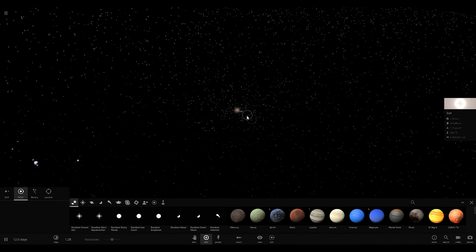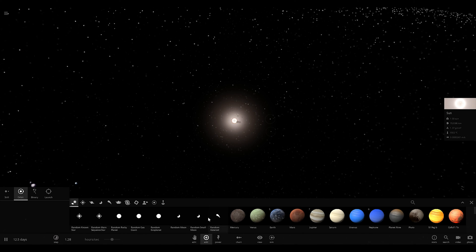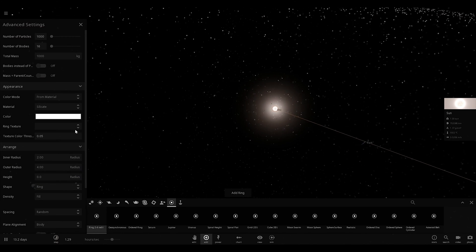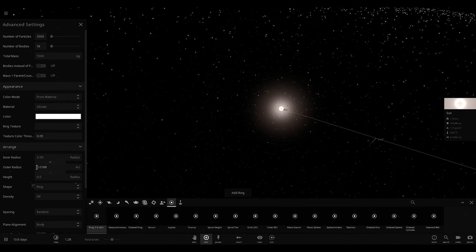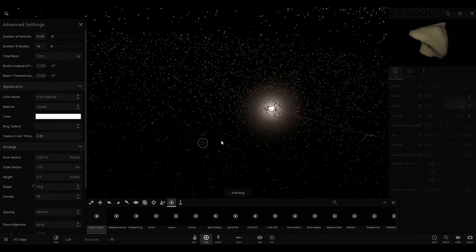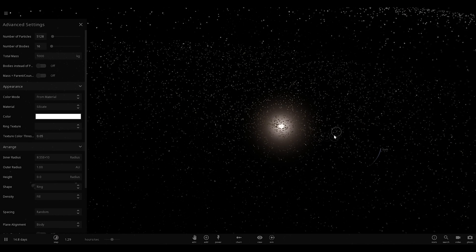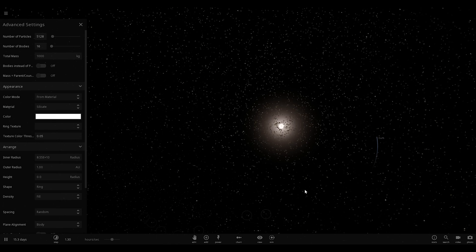Now if I can zoom in on the sun here, we're gonna go really, really close in because we're not gonna be able to see anything otherwise. I'm just gonna put Earth right here — this is not accurate at all. We should probably add more particles here. We'll say about 1 AU and about 5,000 particles. And this is what the earliest solar system would have looked like — granted, there would be kajillions more particles, but I can't simulate that. Right now we're pulling 25 frames per second.